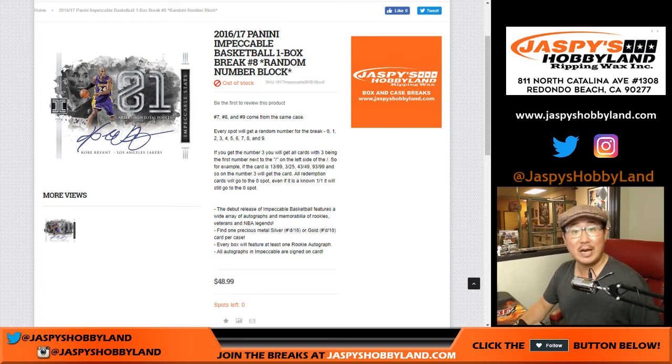Good evening, everyone. Joe for jazbyshobbyland.com doing 2016-17 Panini Impeccable Basketball. It's a one-box, random number block break. Get a block of numbers. This is break number eight, second box of a three-box case. Seven, eight, and nine come from the same case. Nine is already in the store right now at jazbyshobbyland.com.